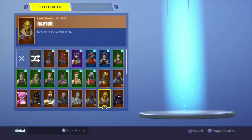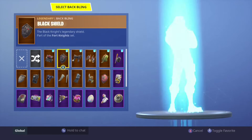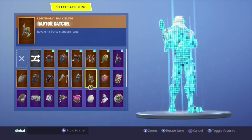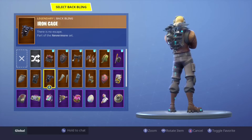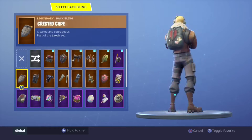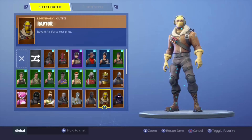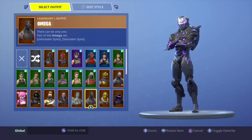Next up we have the Raptor. A lot of things look like they don't go too bad on it but actually don't really work. I would probably just rock the Love Wings, the bow, or the normal back bling to be honest.